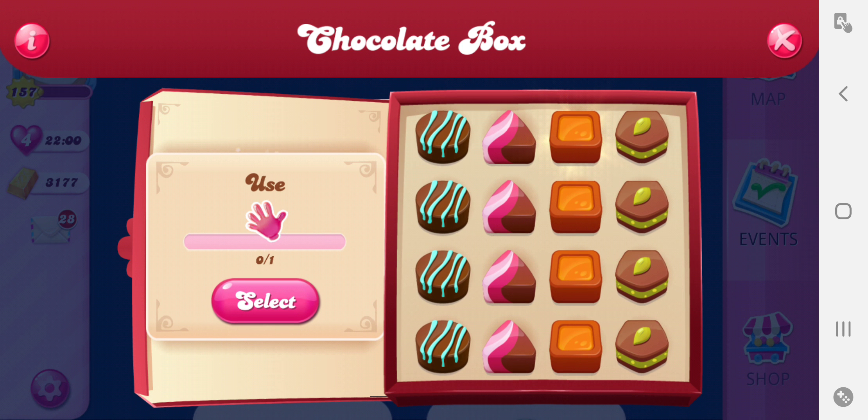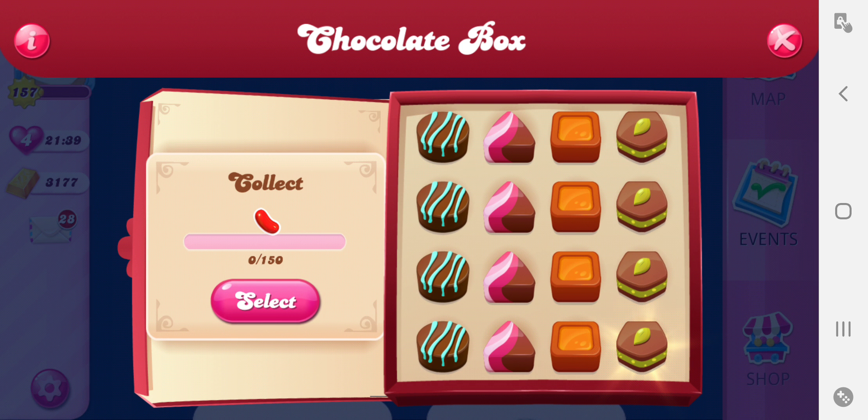All right, let's go to the square ones now. We've got a free switch, use a lollipop hammer, get five fish, or pass a nightmarishly hard level. And then the last column: pass one hard level, get 40 strike candies, get a golden crown, or get red candies.